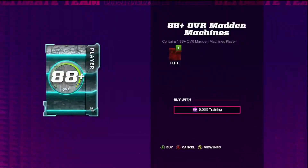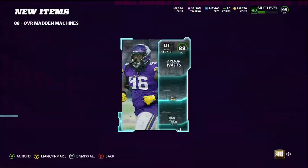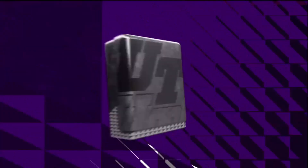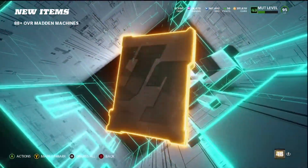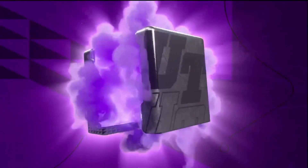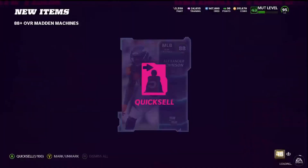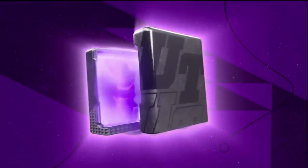I might have to get some more training real quick because these re-rolls are kind of good. I feel like I'm getting a lot of 92s. They are 6,000 training per re-roll — so if you get a 92 you're making 4k, but if you get an 88 you're losing like 4k. You have to profit every time — that's honestly how re-rolls work.